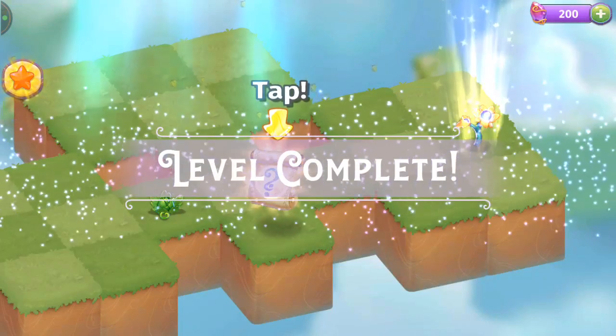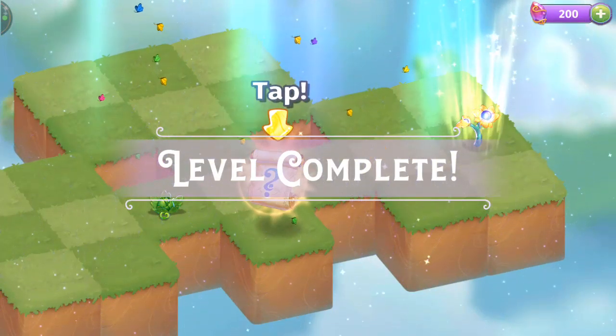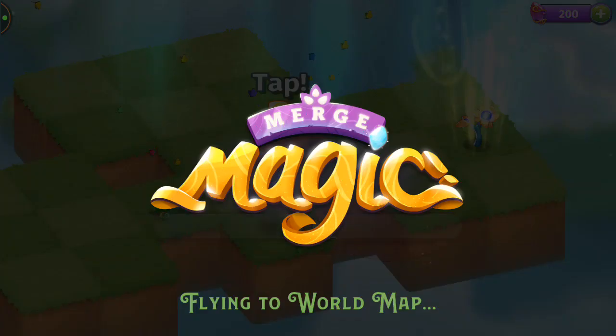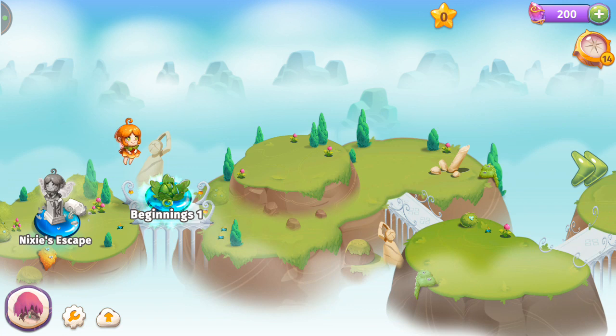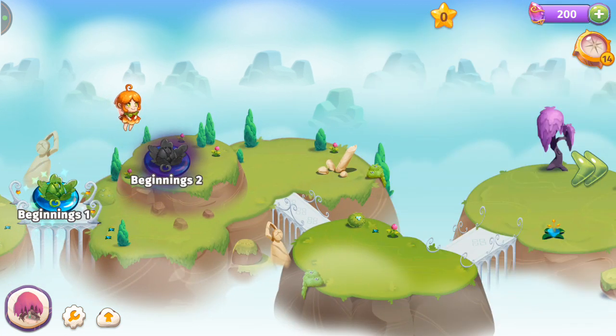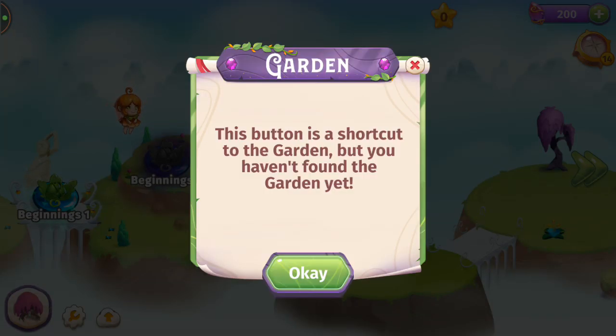Welcome to the live stream! I'm trying out this new game, Merge Magic. It's giving me the same feeling as Merge Dragons. In Merge Dragons there's a world map — I wonder what the equivalent is here. The Garden button takes you to something like your camp, but I haven't found it yet.